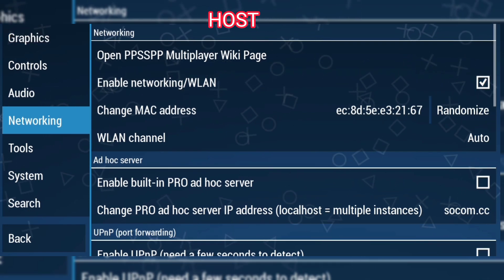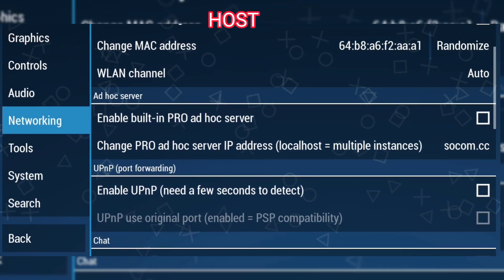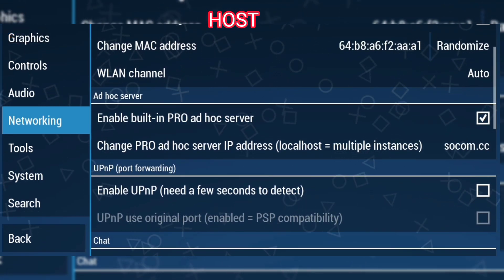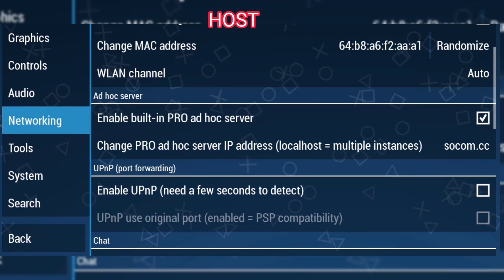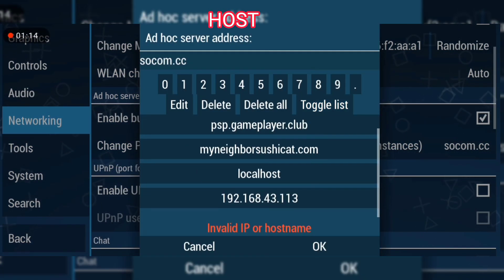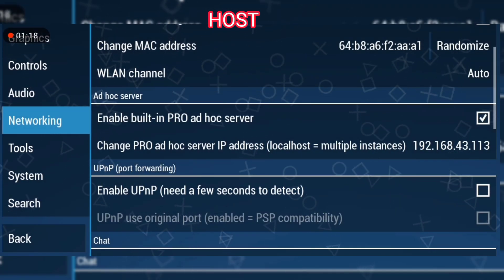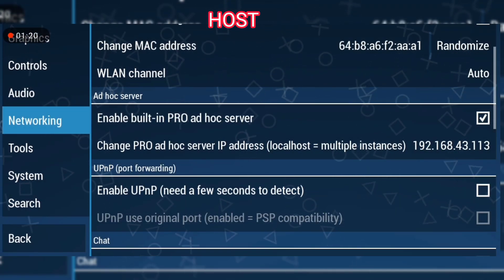Enable WLAN and randomize — choose a random MAC address, just randomize. Yes, built-in pro ad-hoc server — the host can own this and the other opponents may not. This IP address is the most important; just select one from the drop-down list. The one you select will be the one your opponent must enter — it must be the same for it to work.